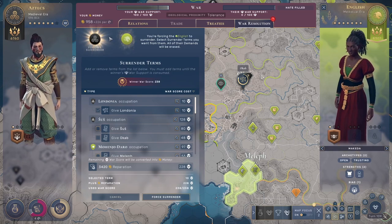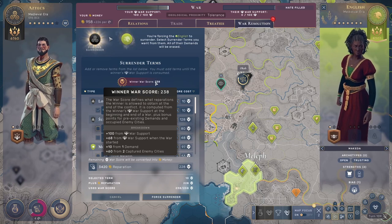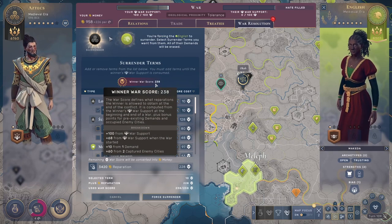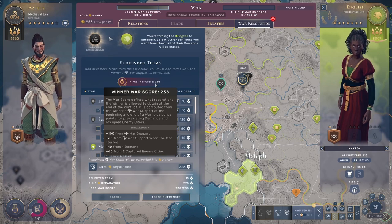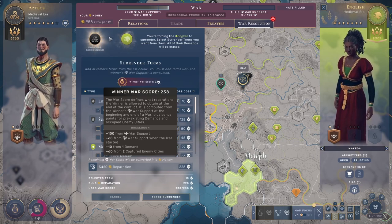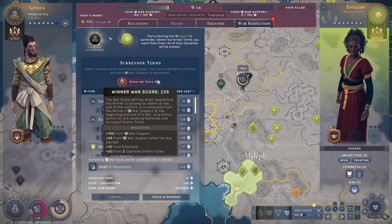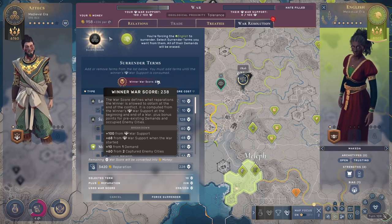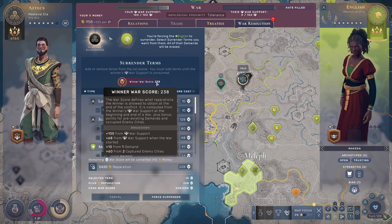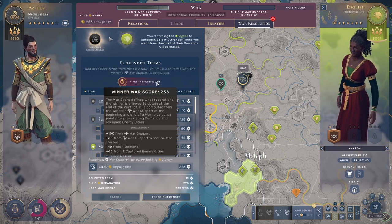So what happens with the war resolution? You get some points from the war support you have when the war ends — that's why you try to end it with 100. You can see 68 points from war support when the war started; that's why you want your war support as high as possible before declaring. Another 10 because I had one demand before the war started, and another 60 from two captured enemy cities — that's 30 per city. My total war score is 238.